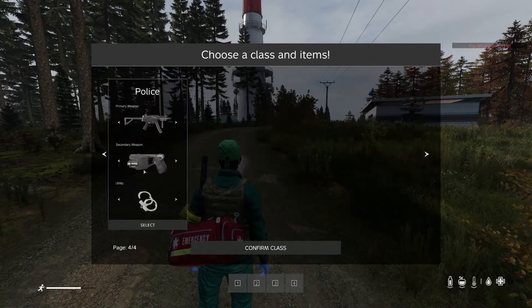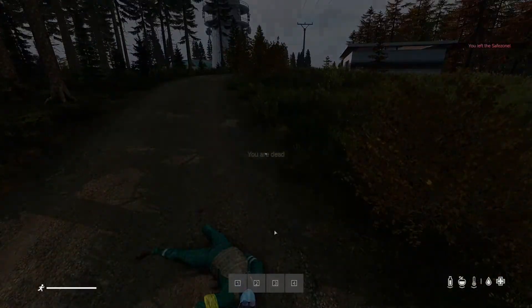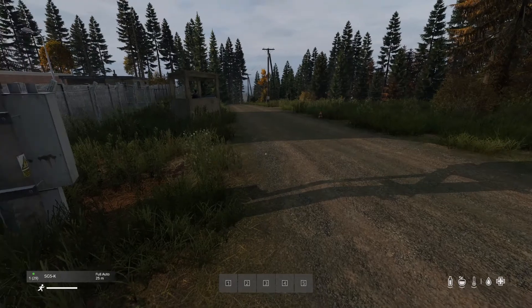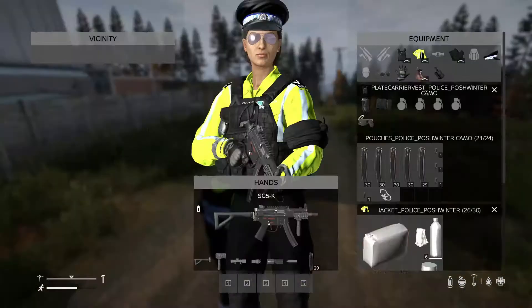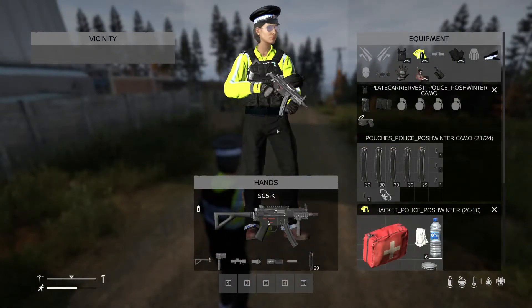Bodies do disappear very fast to stop people grabbing all their gear back. As you can see, I'm a placement locker selected. Where you start off, all your guns are ready to go — if you've selected guns, they come with mags, all reloaded, and all attachments on.